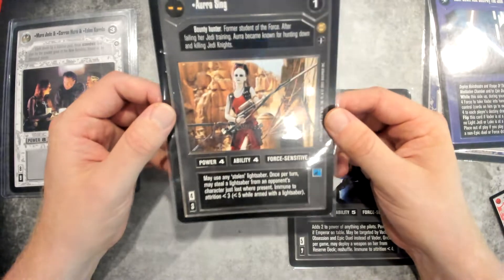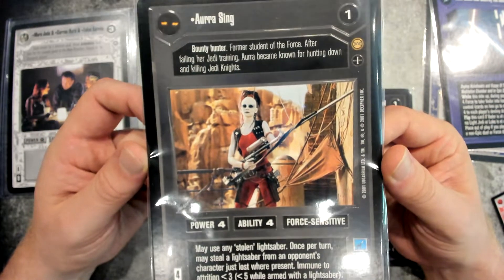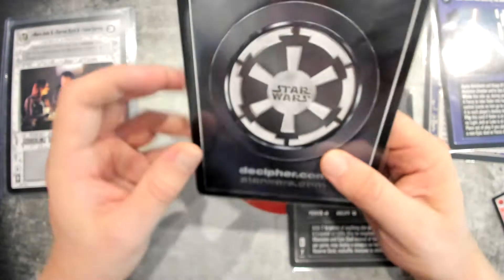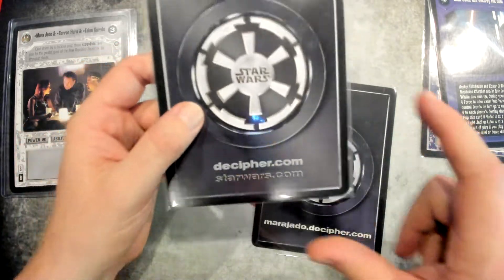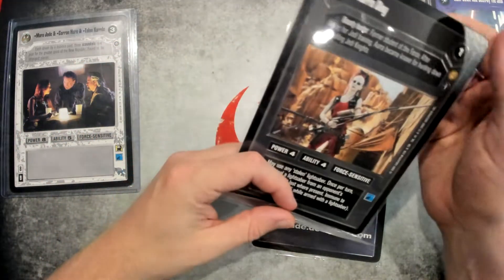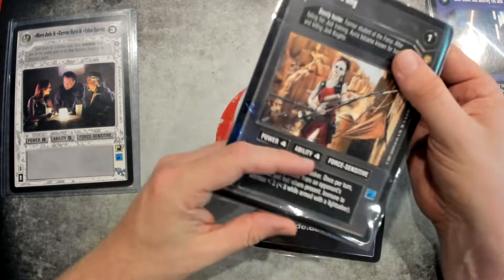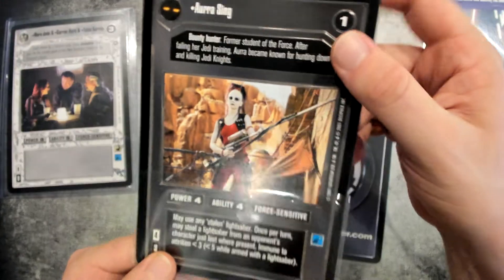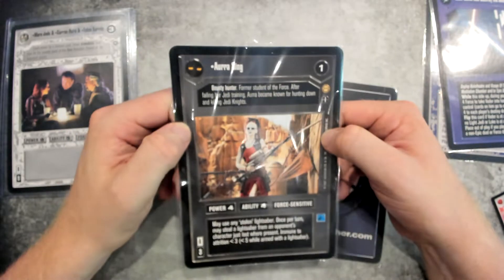Next up we have Aura Sing. These are all released in the last year of Decipher — this is from the Tatooine set. Each of these has slightly different flavor on the back; this one just says Decipher.com, starwars.com. I will note that I actually encountered fake big cards the other day, so I would just keep an eye out — there's some hijinks happening. But this is what they should look like: really high res photo, great looking cards. So this is a pretty cool Aura Sing.